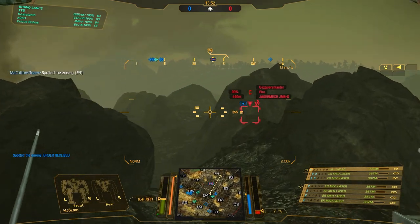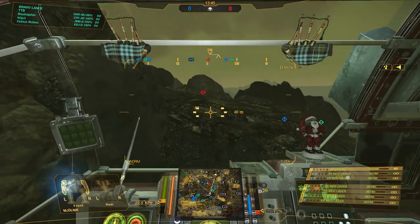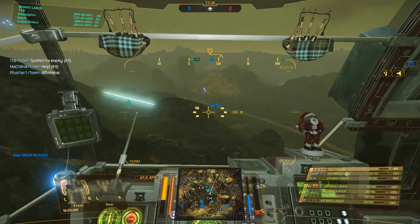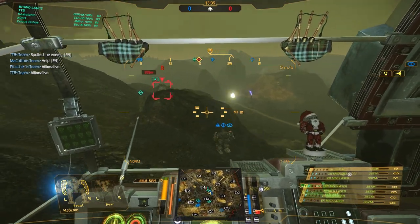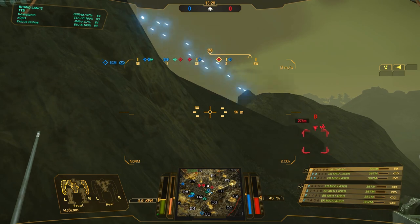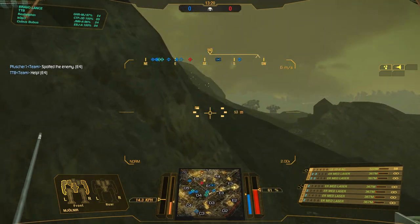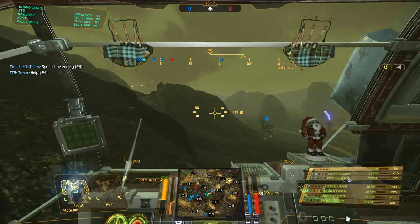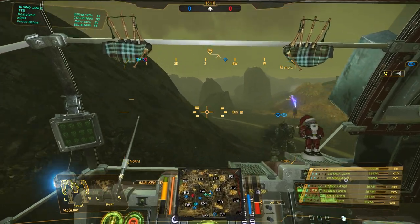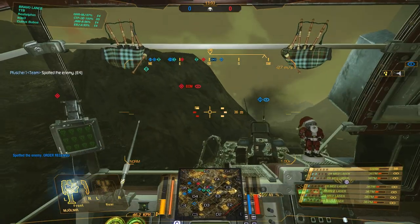Moving into the second match. We are here in Caustic Valley and the LURMs are flying — well actually those were ATMs, not LURMs, as you can see from the trajectory. Let's see if we can help out our teammates with an enemy Linebacker. The team is asking for assistance and we shall give it — jump up and then lay into them with weapon fire. Unfortunately, the low-slung arm mount means you have to be very careful and shoot the LB-10 quite early, otherwise you will have problems getting it on target.